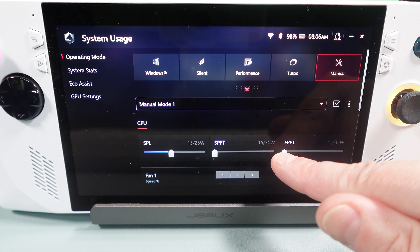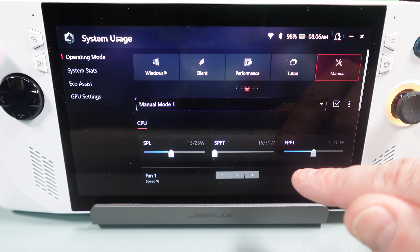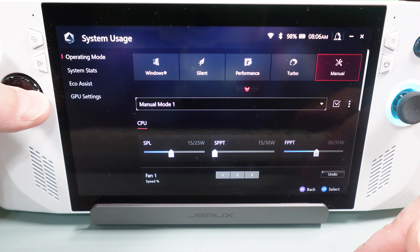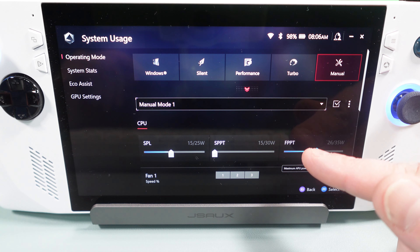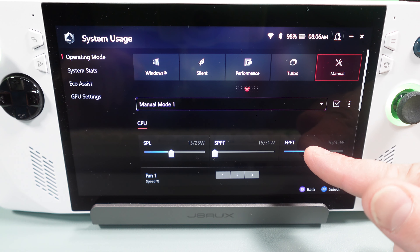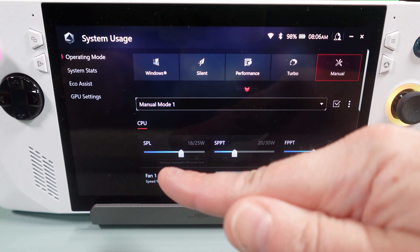Then you've got your FPPT. This one is going to vary a bit and might depend on how demanding your game is. You can see this one is set to 25 watts, and if you move it down it moves everything else down too, so we'll have to go back and adjust. I'd say the max you want here would be 25 to 30 — for battery life I'd probably suggest 25. This is a short burst, I believe around 10 seconds, so it's really just for something that briefly taxes it, like loading an area.